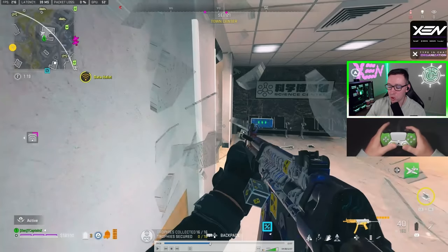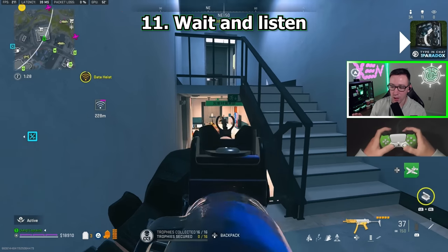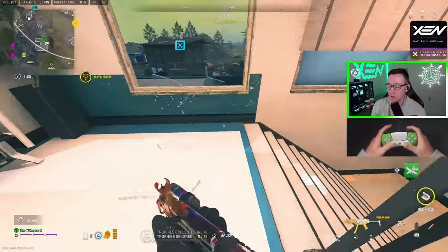Tip number 11: I want to go back here just slightly. Right before this, I heard an audio cue. Sometimes when you hear audio in this game, the best thing to do is just sit and listen. All I do is sit, I pre-aim, and I'm able to get this guy cracked. Again, we're not going to chase from the same angle — we're going to take a different angle.